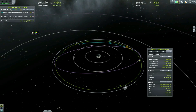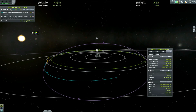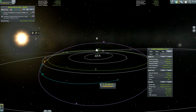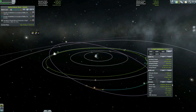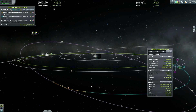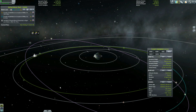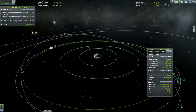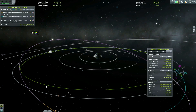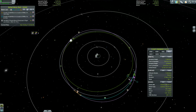He was getting frustrated and wanted some help. Here's your help. What you want to do is pay attention to the moon, but you want to make your maneuver node almost ignoring the moon. What you want is to be on the other side, and all you care about is getting your maneuver node orbit connecting to this orbit in some way.